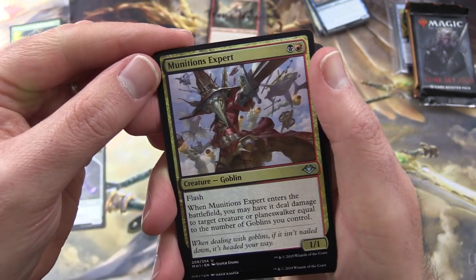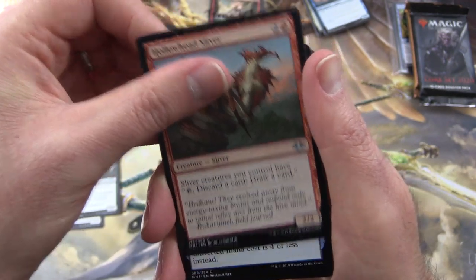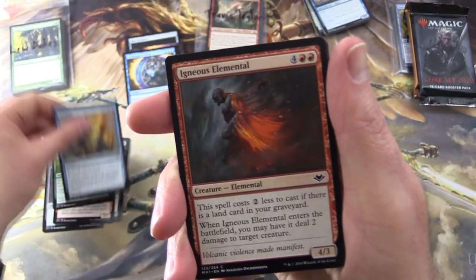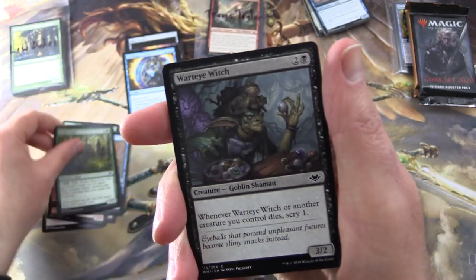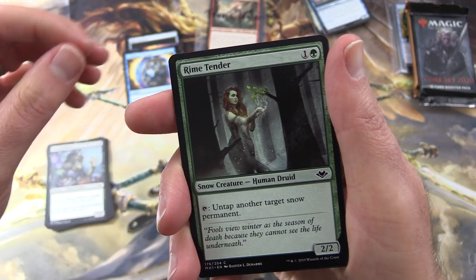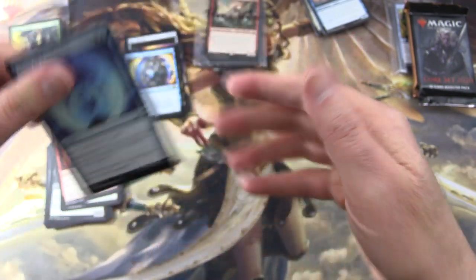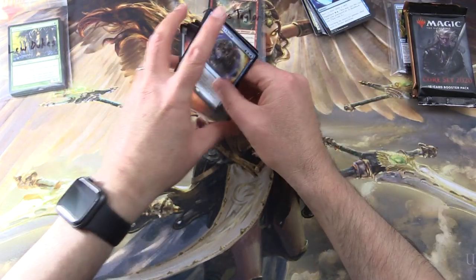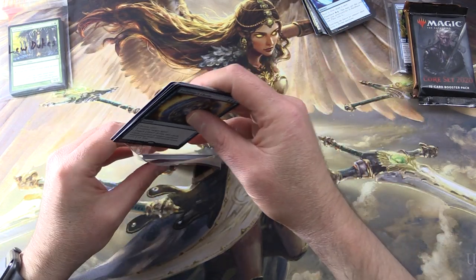Uncommons: Munitions Expert — Creature Goblin — Graveshifter, and Hollow Head Sliver. Commons: Elvish Fury, Prohibit, Igneous Elemental, Amorphous Axe, Mother Bear, Watery Witch — any excuse to use that bizarre voice — Rhime Tender, Recruit the Worthy, Fists of Flame, and Scour All Possibilities. So there we are, Travis. As you can see, he hasn't done too badly at all this month — got his Atali Primal Storm there too.